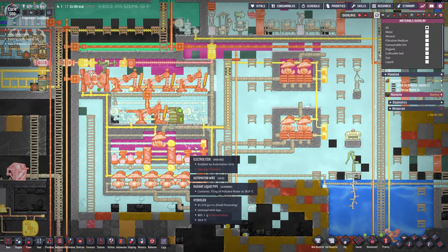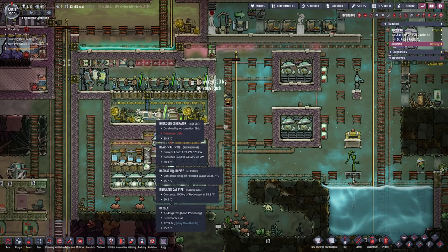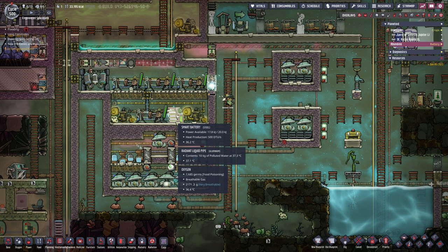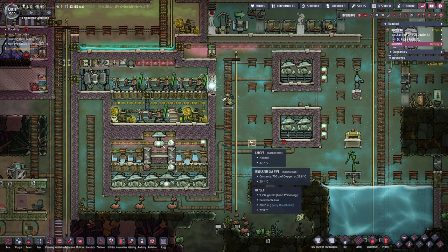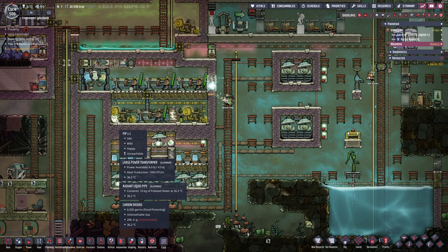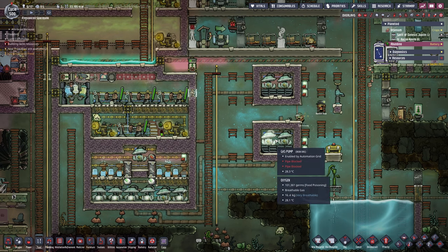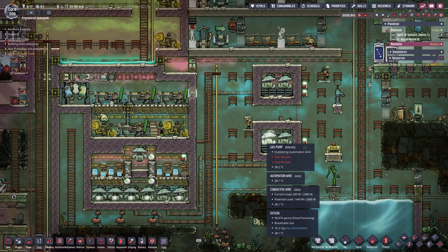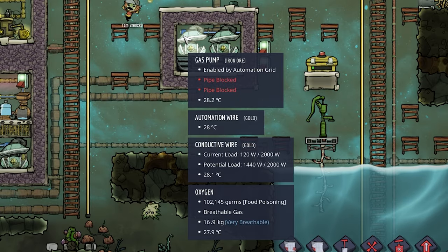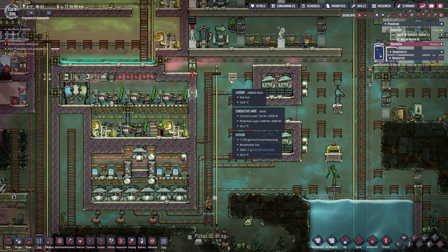In the F4 overlay everything is running as it should - no more problems, everything's perfectly fine. Our hydrogen generators are running based on the smart battery and we're producing a lot of power. Apparently there's a pip in here that's going to die a horrible death, but that happens. We're also producing a ton of oxygen - already 16 or 17 kilograms per tile in the infinite storage.